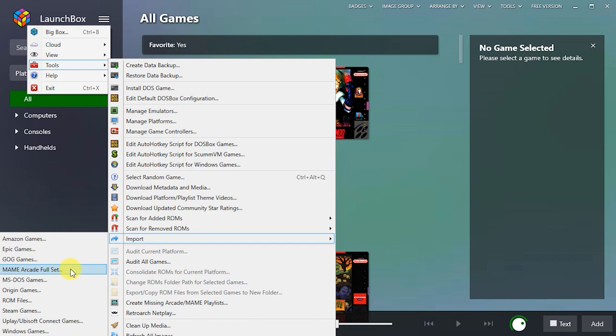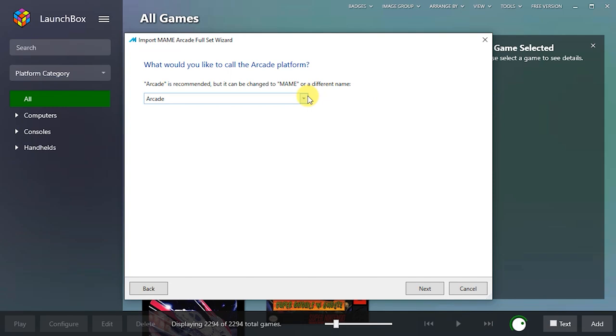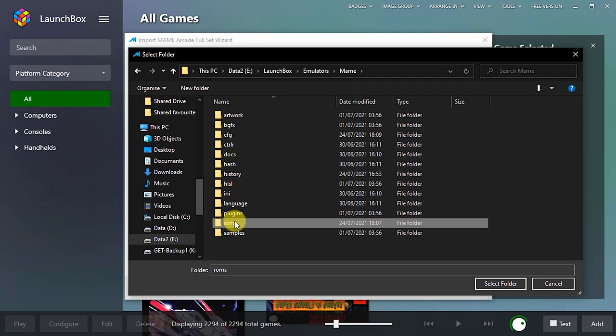From the first screen, just click on the Next button. On the second screen, we need to name this section which is going to hold all of our arcade games — by default this is simply Arcade, but you can change that to anything you want. Sometimes you might have multiple arcade emulators installed, so this will help you identify each one. Once you're happy with the name, simply click Next. We now need to tell LaunchBox where the ROMs are stored, so click the Browse button and find the folder where we extracted our MAME ROM files. I've put mine in the ROMs folder inside my MAME folder, which is inside the Emulator folder, inside my LaunchBox folder.